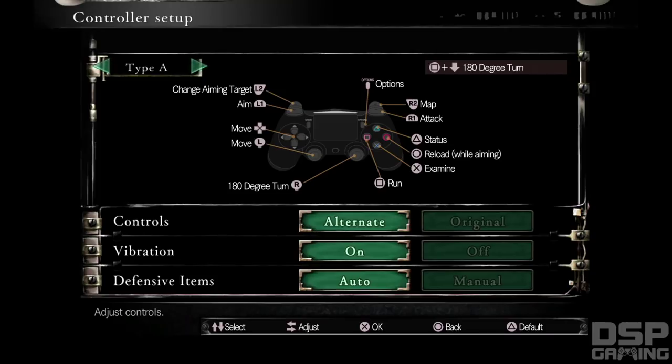So is this the more modern control scheme? It looks like you do a 180-degree turn with the right thumbstick, aim with L1, attack with R1, change aiming target with L2, and your map is R2. That's weird. Status reload while aiming — yeah, this is definitely a more modern control scheme. I'm going to leave it on this; if I don't like it, we'll go back to the classic controls.